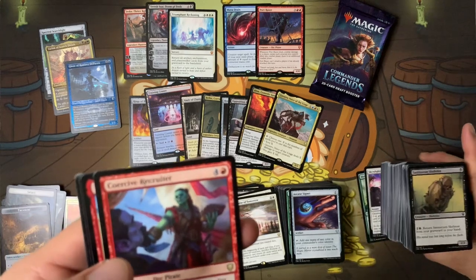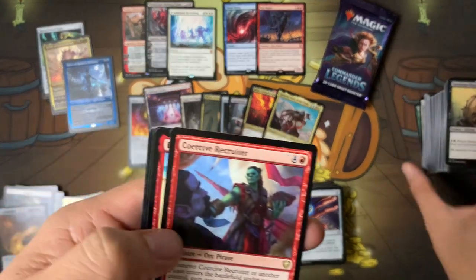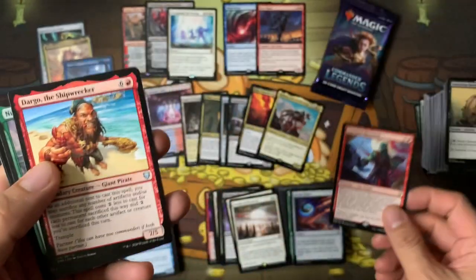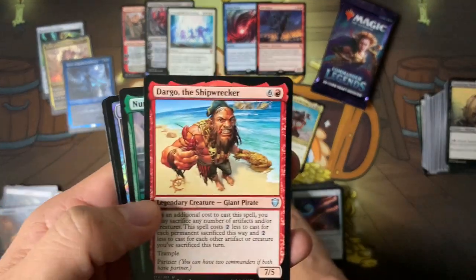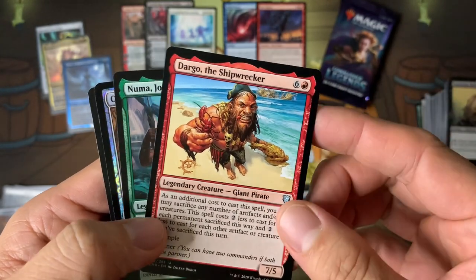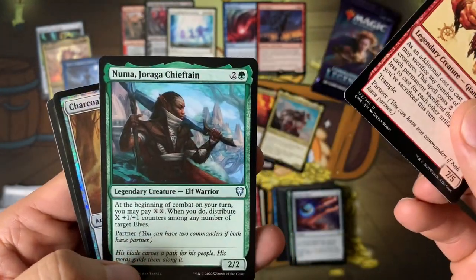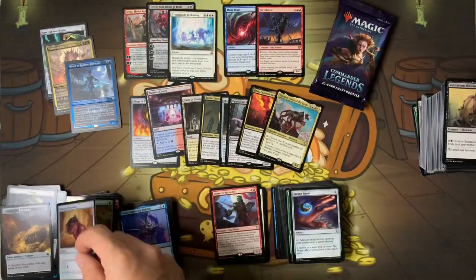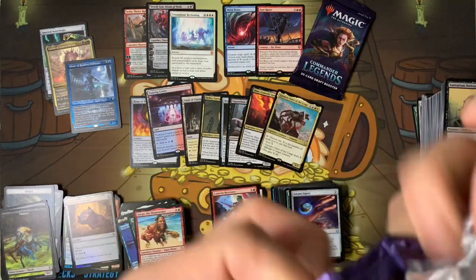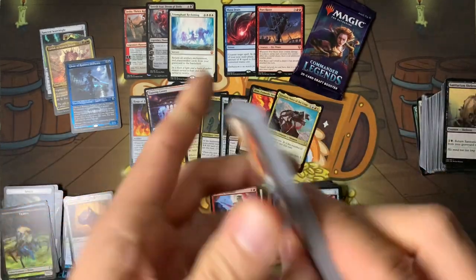Look at this common pile — it's huge. Corsair Recruiter — I know there are pirates. I think there's a pirate pair. Dargo the pirate. More than one red pirate. Charcoal Diamond — another Diamond, looks pretty gorgeous. All right, two more packs. Let's see what we get. Overall this box is pretty good — above average I'd say.